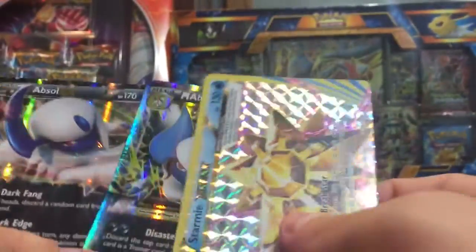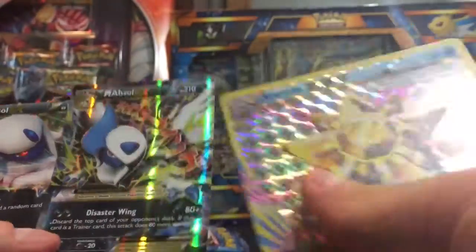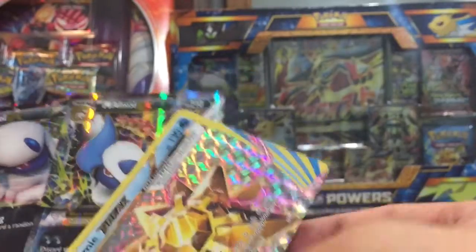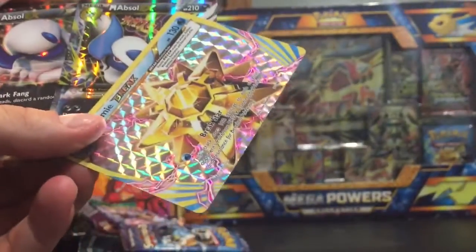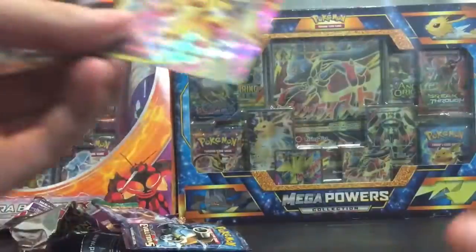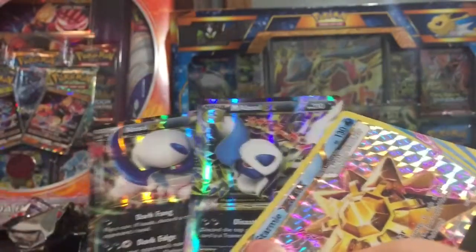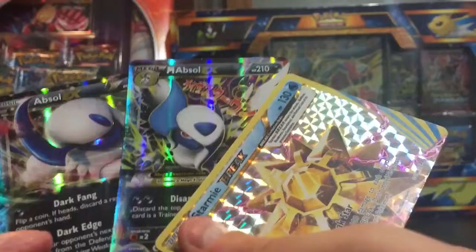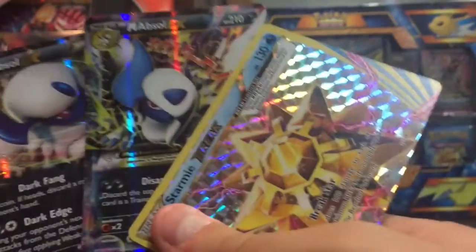Out of this Mega Absol box we managed to pull the two promos — Absol EX and Mega Absol EX — and then a Starmie Break. Definitely not too bad. That was one of the larger boxes we've opened, and since it came with so many packs we kind of had to pull something decent. Starmie Break and a couple holos. I got it for the pin and I'm happy with the pin. Thanks for watching, guys — make sure to leave a like, comment, and let me know what you want to see next.